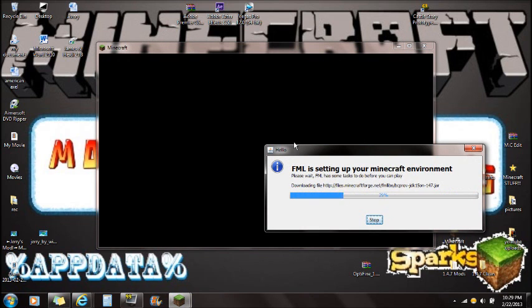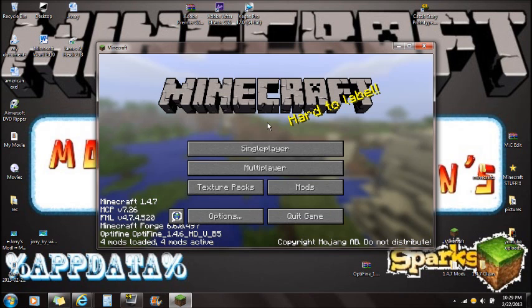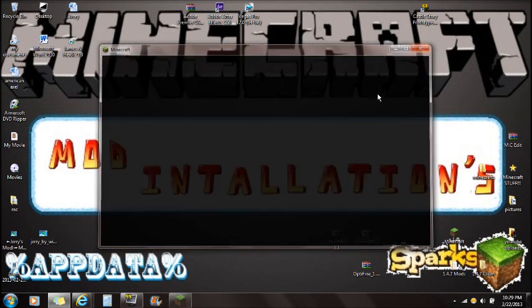Your Forge Mod Loader is going to set up right here quickly. If you're getting a black screen, it's because you probably had mods installed and didn't force update, or you didn't install it correctly. Go to Mods, scroll down — you're going to see Jerry's Mod right there, which means it is installed and working.